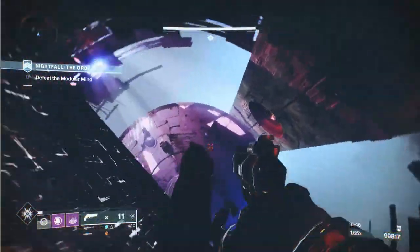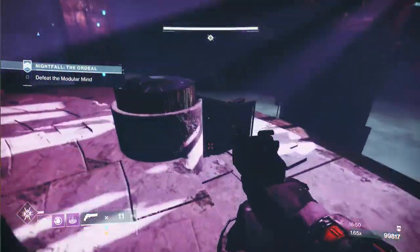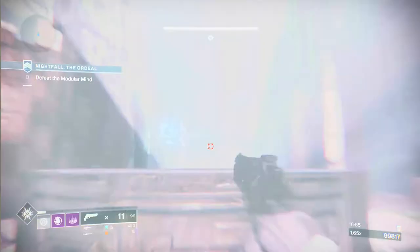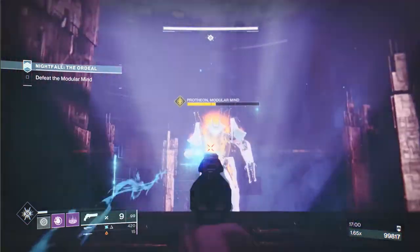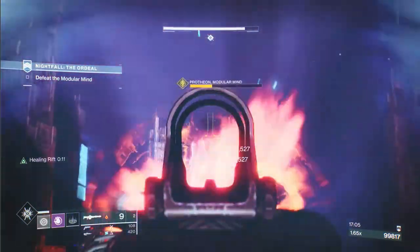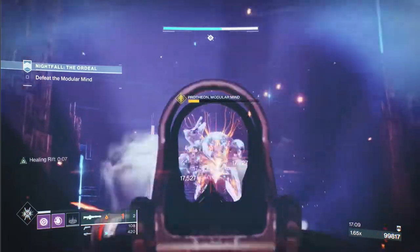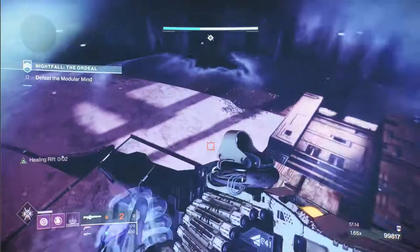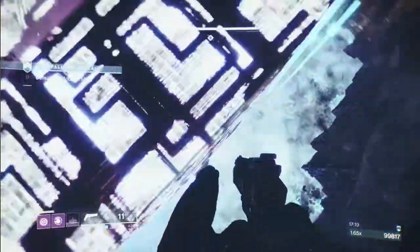We've still got quite a bit of Xenophage. When you get down here, find one of these cover objects — they've changed them now so when you aim it treats them as cover, which is pretty cool. Shoot the boss just to find out when he's not immune, then put a heap of shots on him until he goes immune. When we get to the bottom, as soon as you take some of these goblins — I think it's five — the boss is going to come.